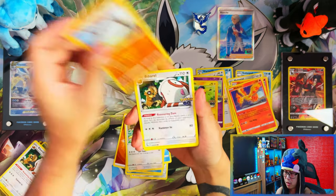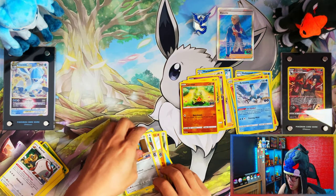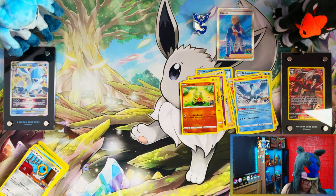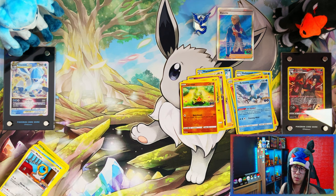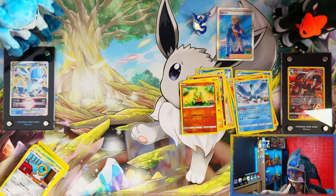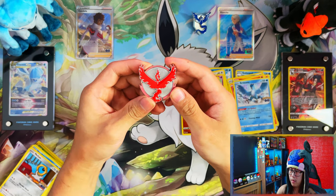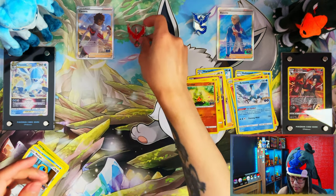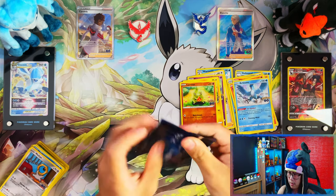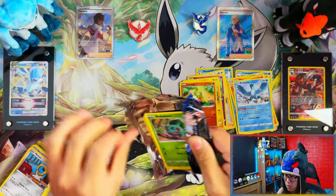The only reason I chose Team Valor is because of blue — blue is my favorite color. So Team Mystic was a dud. Let's move on to Team Valor. Here's your Pokémon GO cards, Candela promo card, Team Valor pin badge, and Team Valor code card.